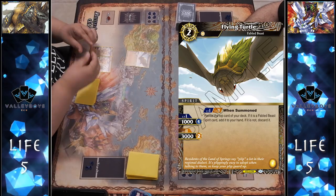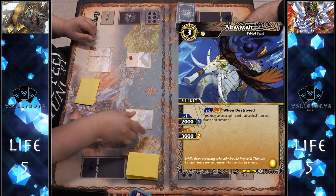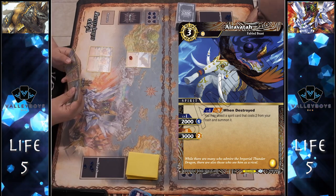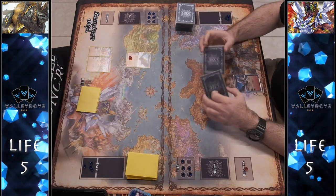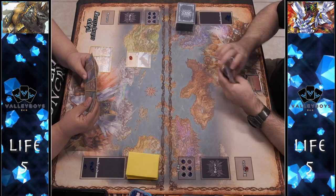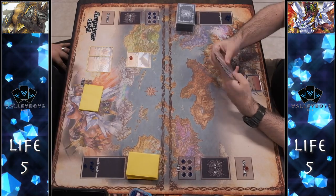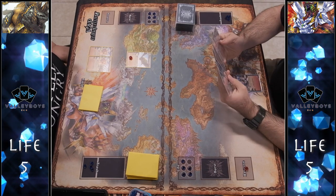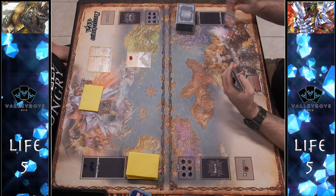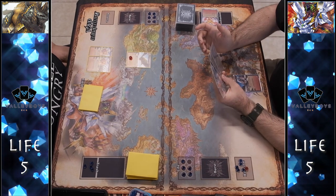Anybody who plays yellow knows the power of this nexus — it adds a ton of ramping. I dropped the Flying Turtle, which lets me look at the top card; if it is a Fabled Beast I add it to hand, and it is — it's the Eravita. So now we have another Fabled Beast in hand. I also run the Flamefish, which works really well because it is a two-cost with an incredibly strong removal effect on deletion.